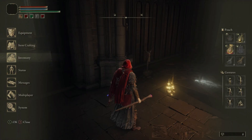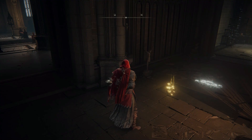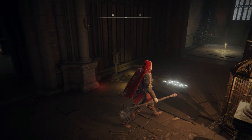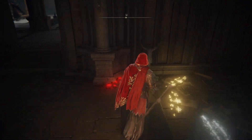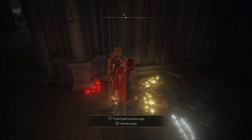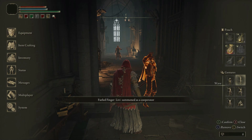At the same time, you should use a Furled Finger Remedy. After a few moments, their golden sign should appear at the same location in your game. When the sign appears, walk up to it and interact with it to bring the other player into your game. Repeat the same process for a second player if needed.